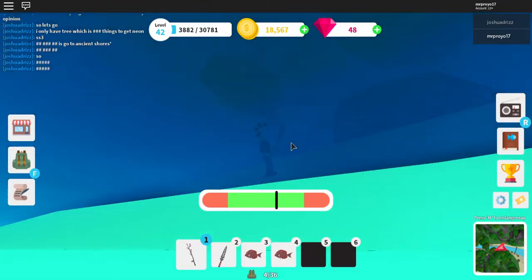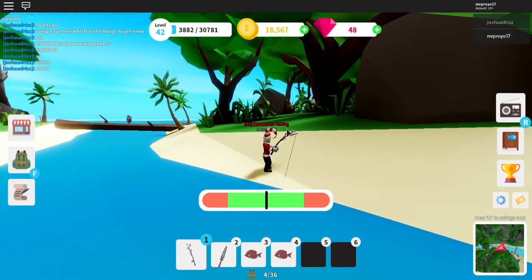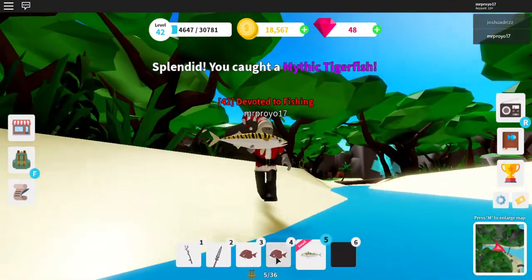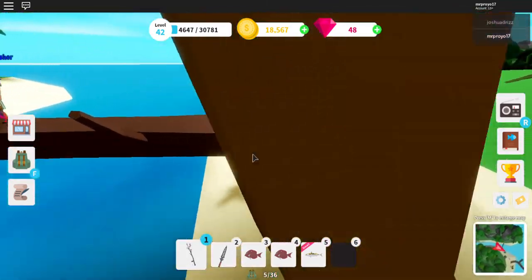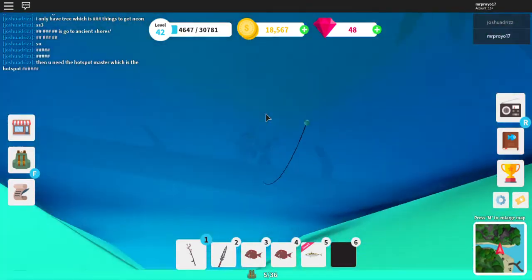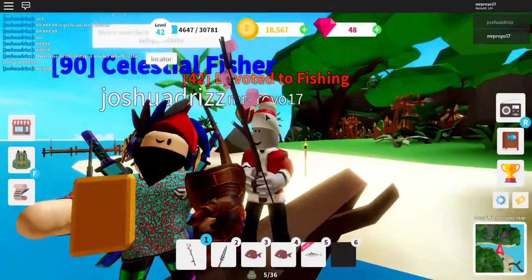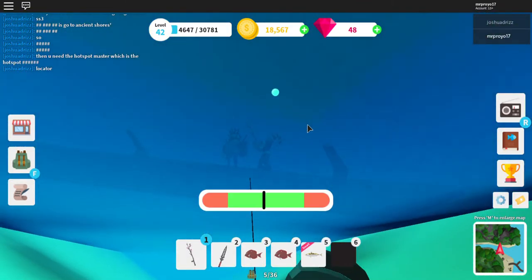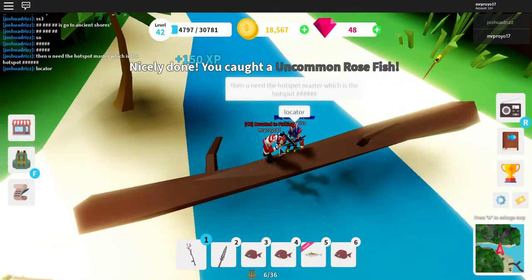See, we have a mythic here, but the chances are really low — but I've gotten them before. This one is just a normal. Make sure you guys don't sell them by accident, so be very careful when you're selling. As my friend said, you can use a hotspot master — it will make it much easier, but I currently don't have one; he does. And if you're trying to get neons, make sure to reel in all fish and not just good fish. That will increase your chance.